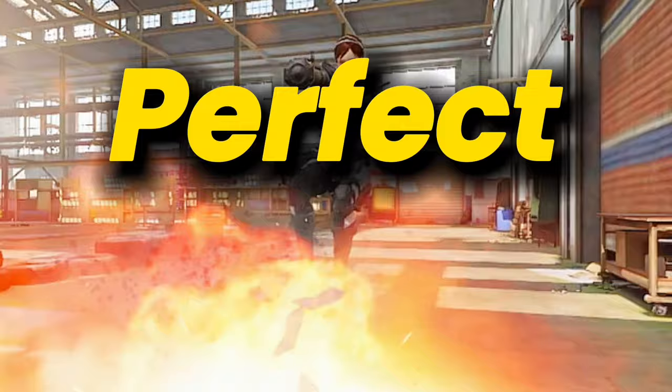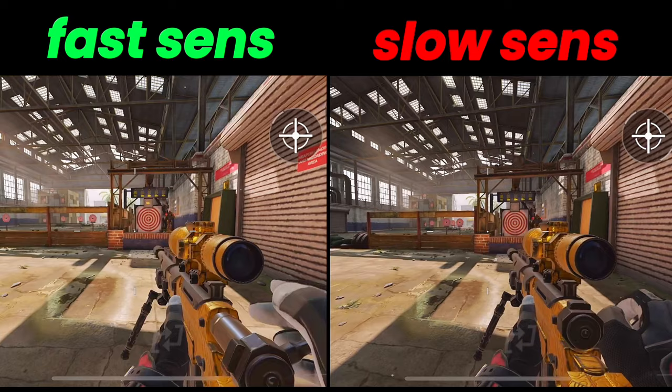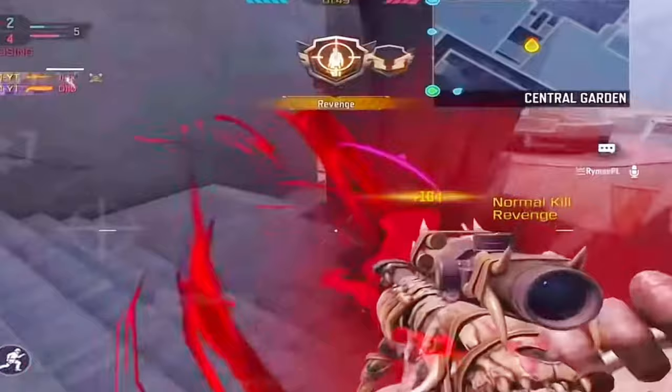For tip number 2, perfect swiping your screen — you need to have fast sensitivity and use it to your advantage. Here is the difference between a slow sensitivity versus a fast sensitivity when swiping to the right side of the screen. It is very clear that having a fast sensitivity allows you to move and aim much more quickly.